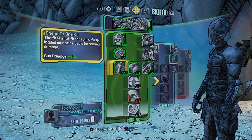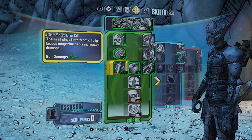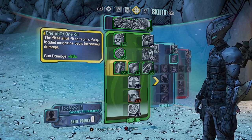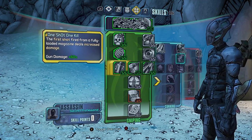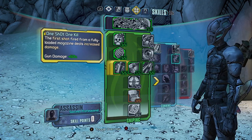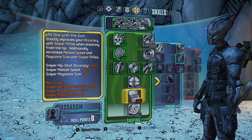Level 20 to 25 you want One Shot One Kill — the first shot fired from a fully loaded magazine deals an increased 60% damage. So every time you shoot your sniper, that first bullet is an extra 60% damage. You should be able to one-shot quite a lot of enemies, especially with a Jakobs sniper rifle in normal mode.